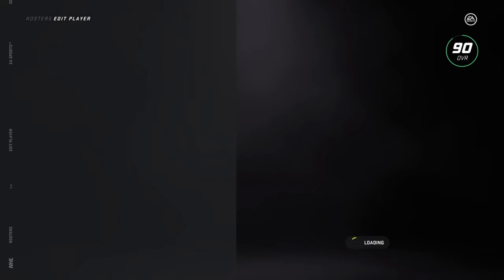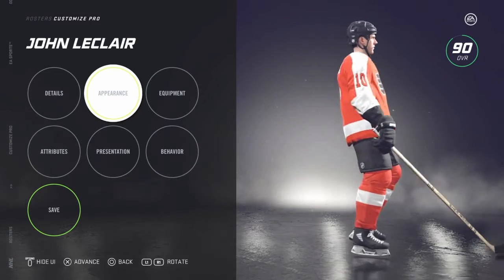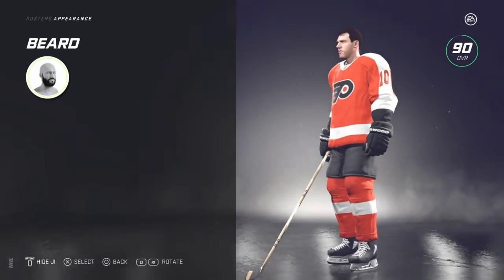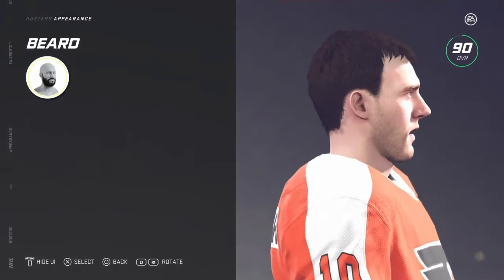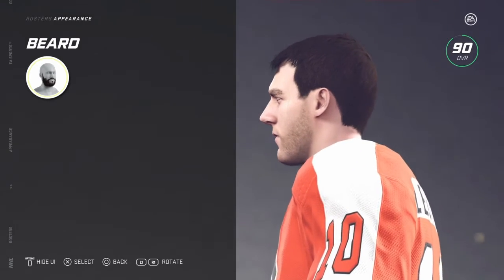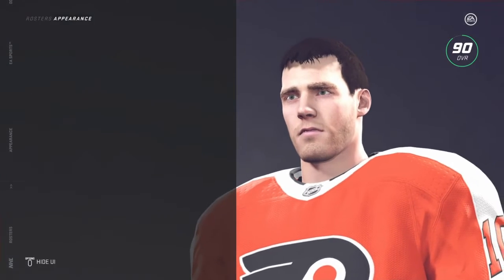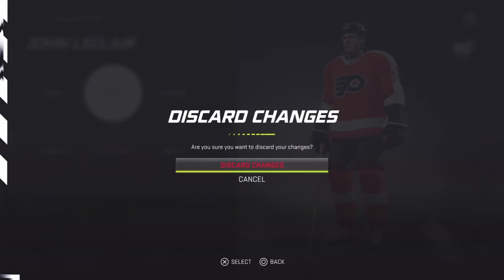I also changed John Leclerc's beard — I made it a little lighter. I think it makes his face look more like him. There's Leclerc. This is one of my favorite ones. I think I made him look pretty good. It's nice when you can get a player to look pretty accurate, in your mind anyway.